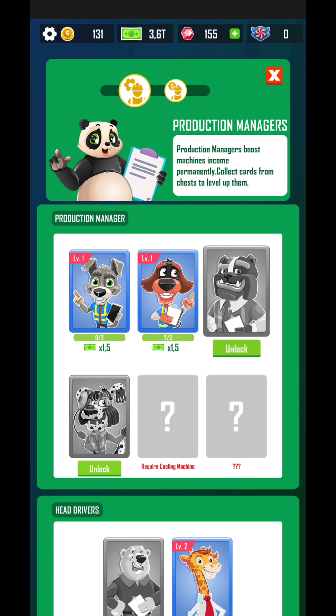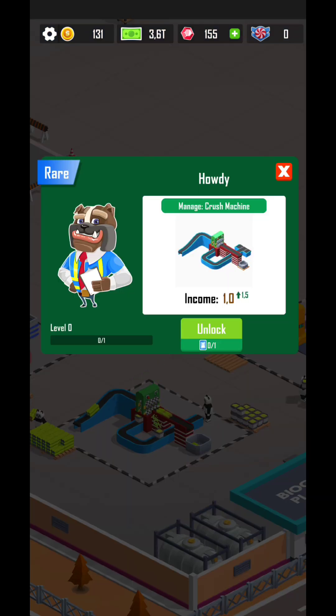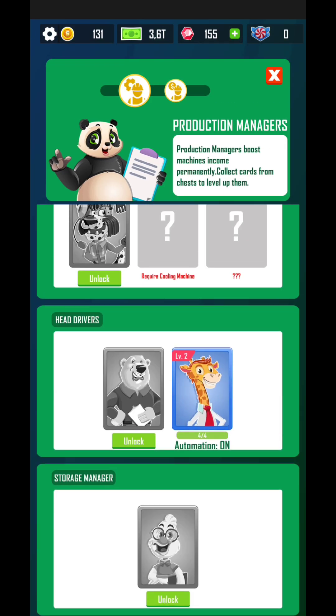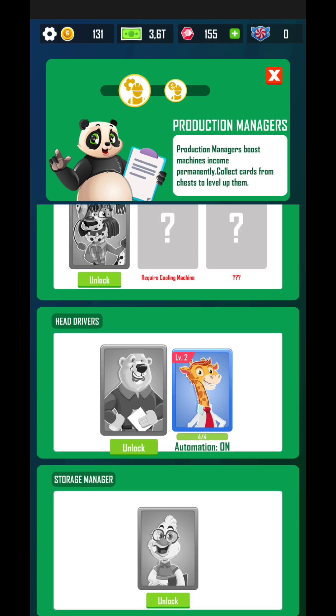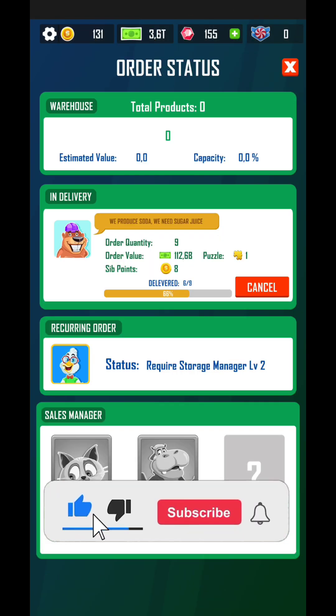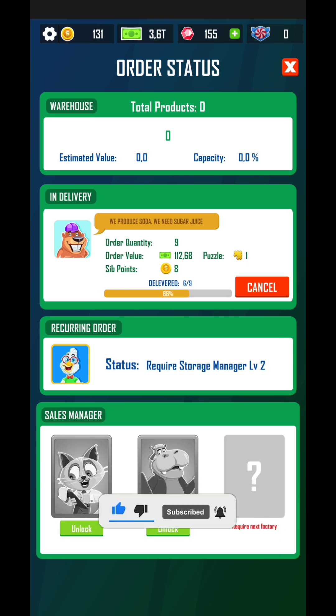You're going to have managers, but you need enough cards to unlock them. If you do not have enough cards you're not able to unlock them, so you want to get those cards. There are different kinds of offers that you can pile up, and depending on how much you play, you'll get better and better offers.